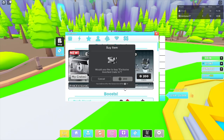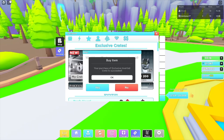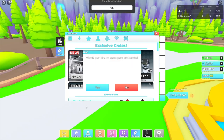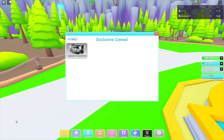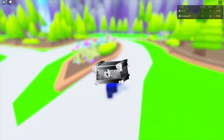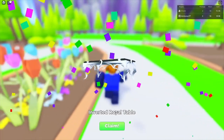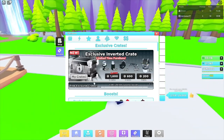So first things first, you buy a crate. I already bought 10 crates for the stream but this is for the video. Go ahead and buy one crate — boom, there we go. Click No for opening, then click on My Crates — we have one crate. I'm gonna go ahead and open it up and see what we get, hopefully the rarest thing which is the well. We got an Inverted Royal Table — very OP!